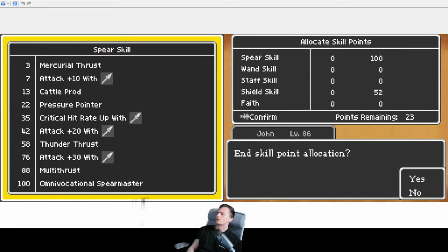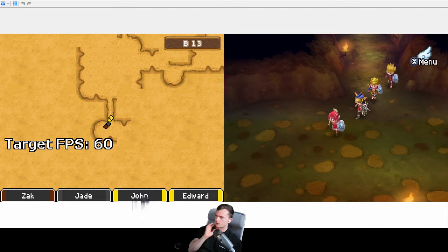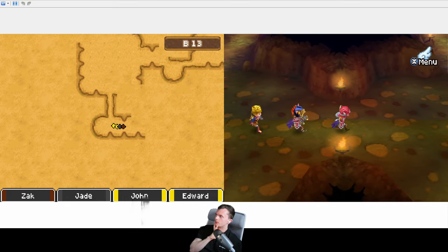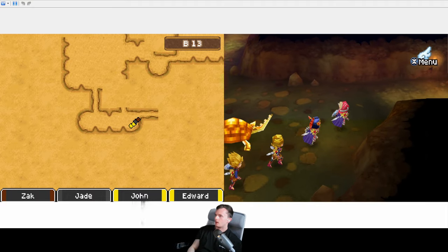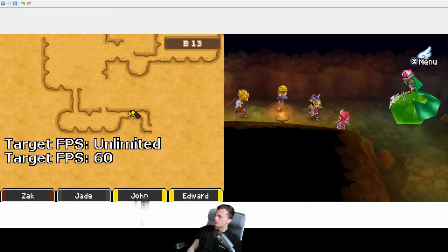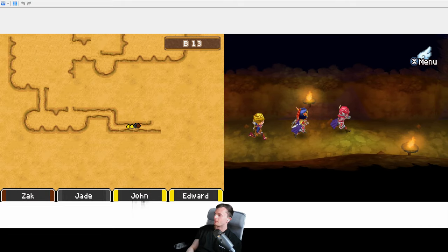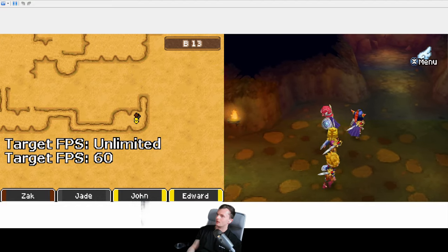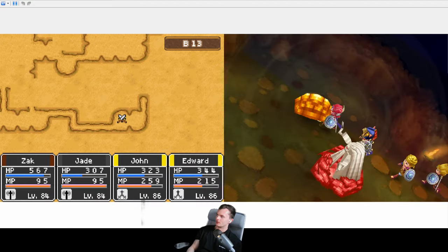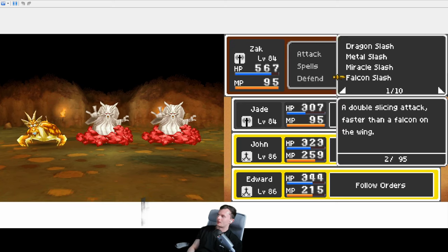I think I've still got the Luminary vocation at level 1 for all of them, so there's loads of skill points to be obtained there. For priests I'll put it into Gladiator just for the buffs, and for Gladiators I'm in the process of doing Armamentalist. There's definitely no point in revocating 10 times in this game unless you're going for full completionist.